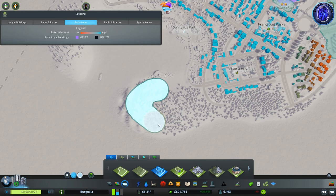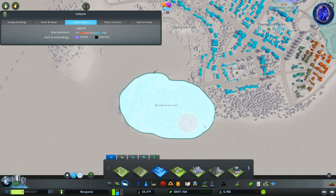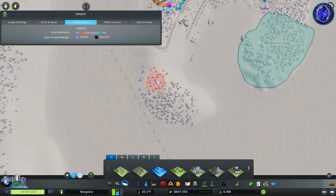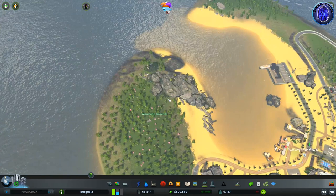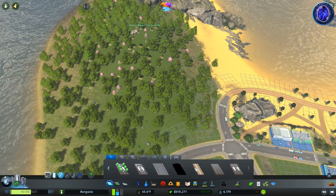To make a nature reserve, we need to go ahead and grab our area painting tool and paint in a park area. Nature reserves are still classed as parks, so we need to have a park area. We'll cut that back, and then maybe make this a separate one or the same one — we'll do the first one first and see what happens. The game has named it Woodland Grounds, so let's go ahead and draw in a road.